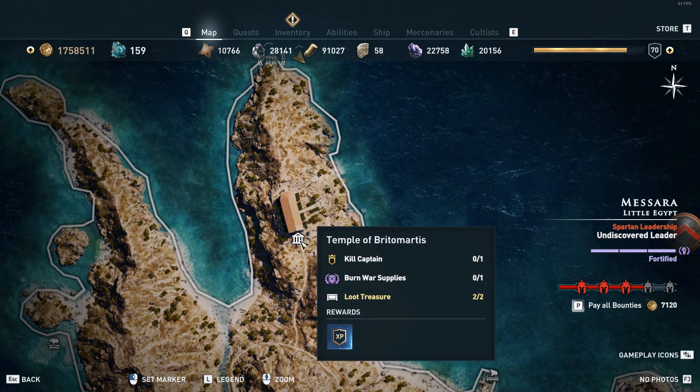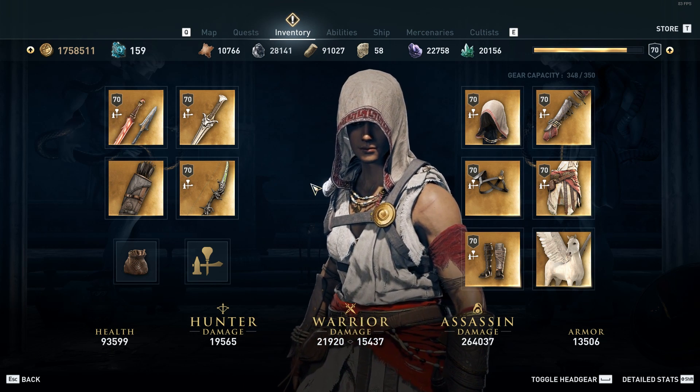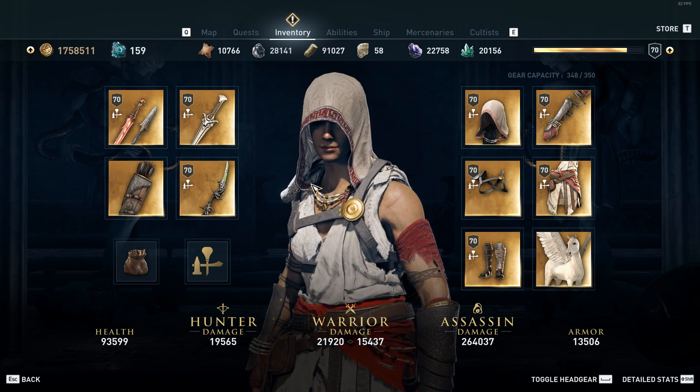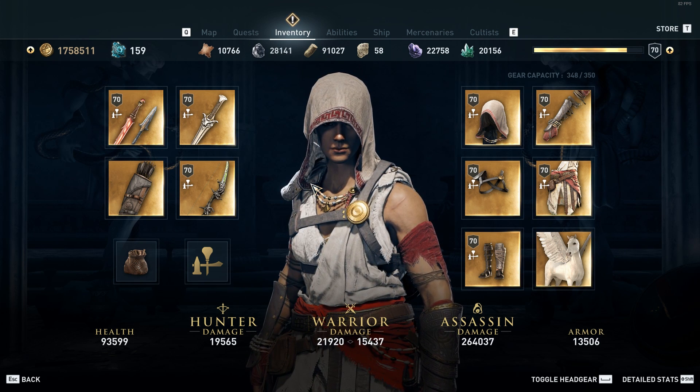This is where you loot the final item which is the boots. So as you can see acquiring this set is incredibly easy and just requires you to go to each one of those points and loot the item and you can start using this for yourself.